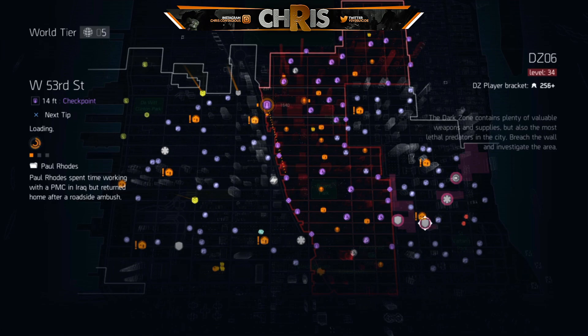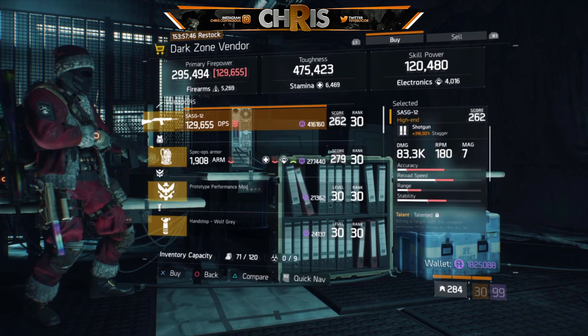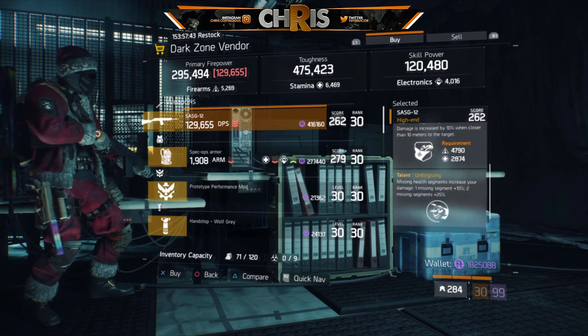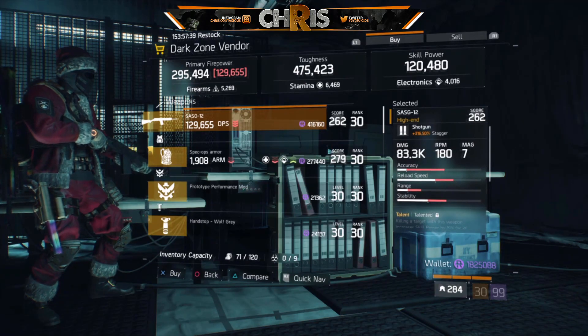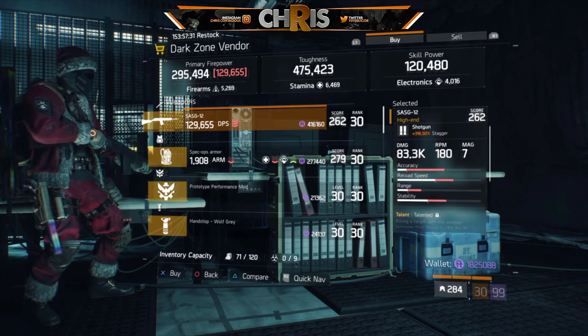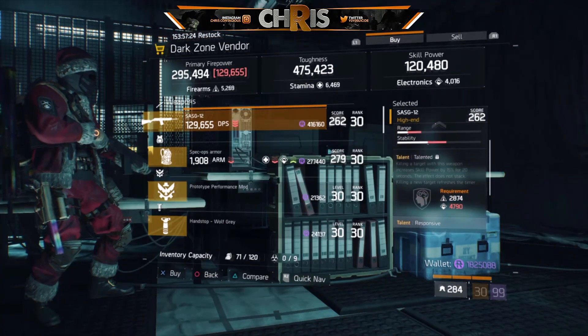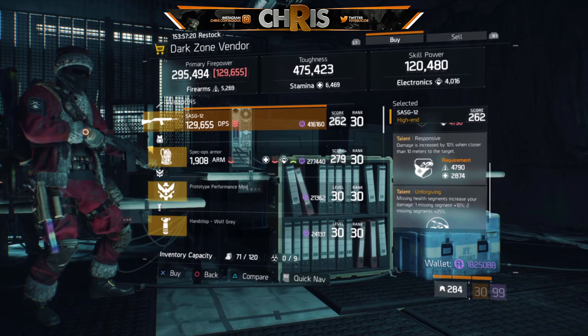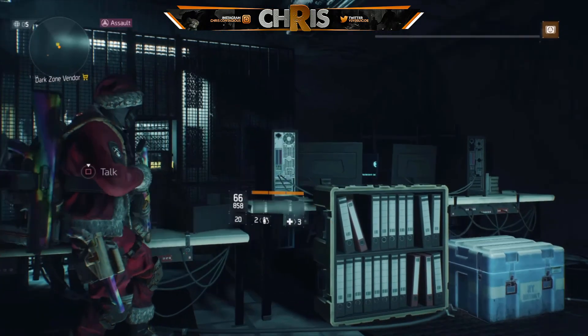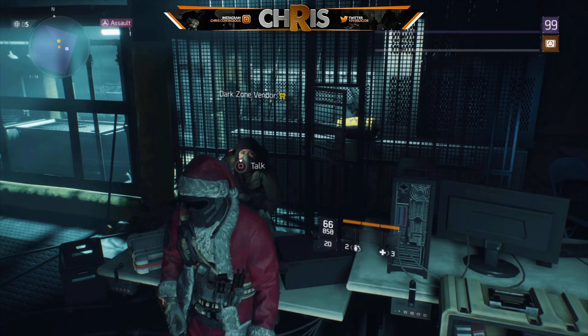At West 53rd Street they have a SASG that I also highly recommend. Before I ran the Showstopper this was my go-to weapon — I always ran it, especially for Striker builds to get your stacks up. It has Responsive and Unforgiving, already good for PvP. For 416 and 160 dark zone funds I'd switch out Talented for Brutal, Deadly, or even Ambitious. If you guys enjoyed the video please smash that like button and subscribe if you're new to the channel — thanks for watching!